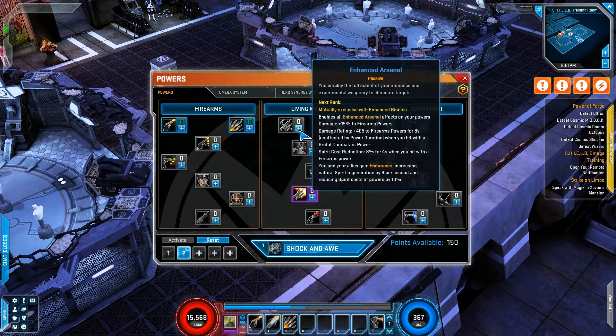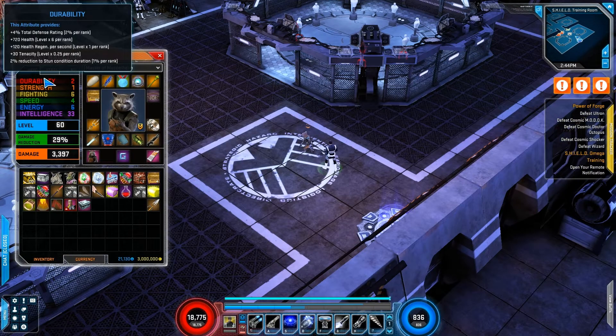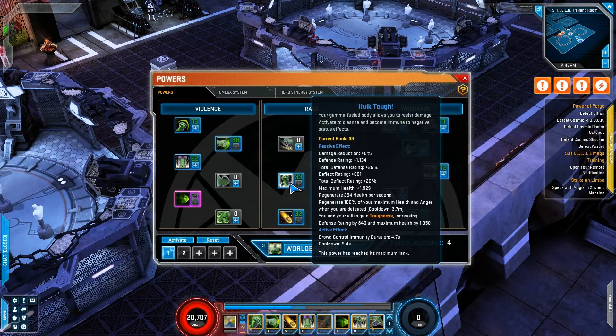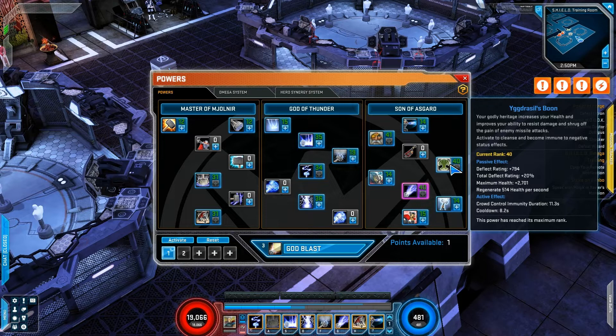Attributes have also been adjusted to help out with this new system, where durability now grants defense rating and speed grants both dodge and deflect rating percentages. As far as individual heroes and builds, each hero now has one or several passive powers that grant two out of the three statistics — whether it's defense and dodge, dodge and deflect, etc.